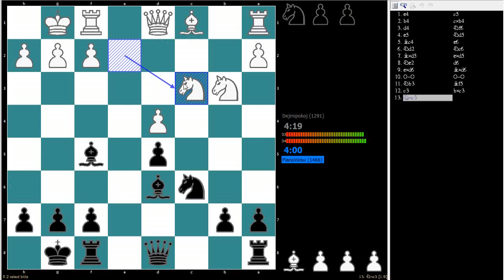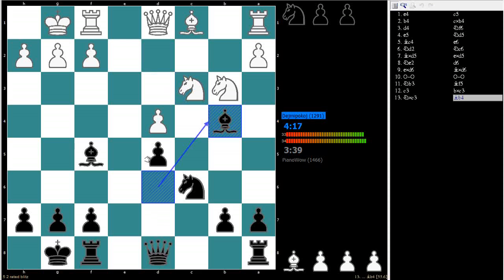His knights, on the other hand — he's attacking this pawn, and he can also come here or here. So maybe I should do something about that. I can't stop him from moving here and defending this pawn at the same time. But I can take the teeth out of this move by moving my bishop.